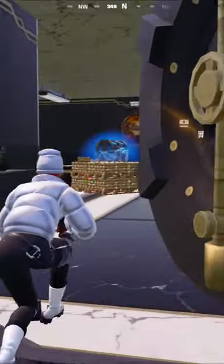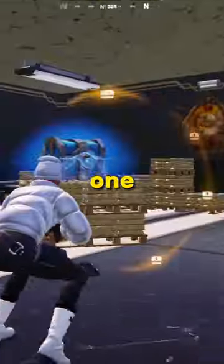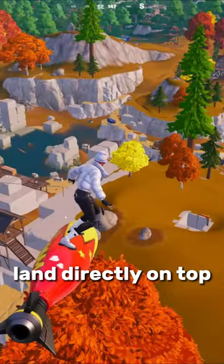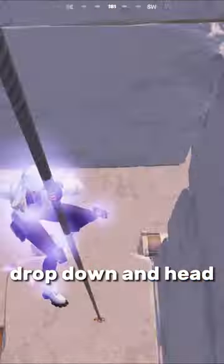With Fortnite's latest updates, vaults have returned, and here's the easiest way to access one. Land at any of the three vaults — this method uses Shattered Slabs. Land directly on top of the vault, drop down, and head towards the oathbound chest.